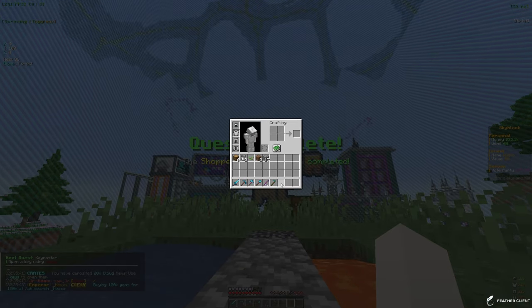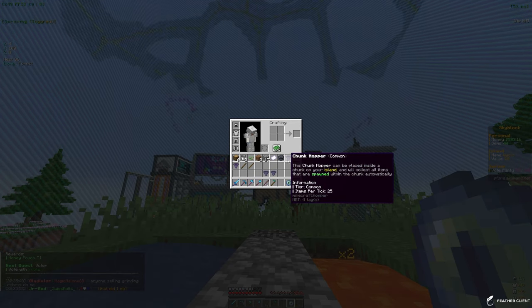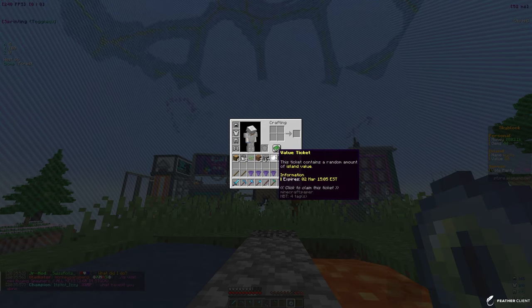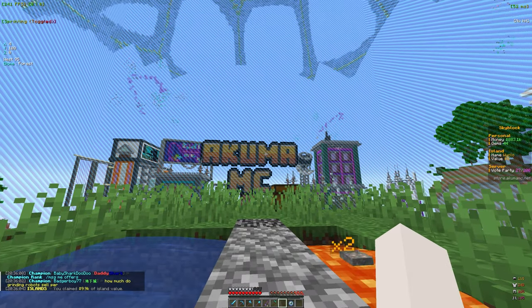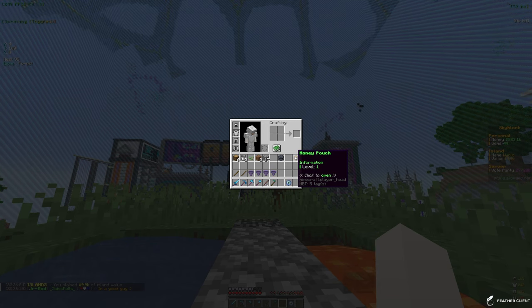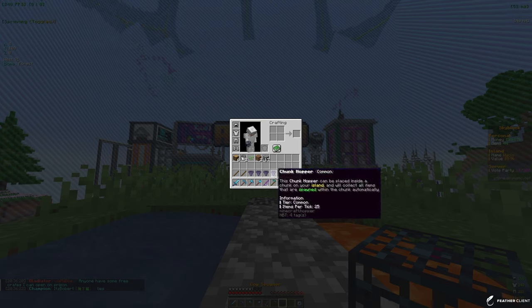The Key Master quest is to open a key using slash keys, and it just gave us 20 cloud keys. Let's open those up - we got some common chunk hoppers, some sell wands, and a value ticket. Clicking to claim the ticket gave us 9.9k of island value, putting us at around 100,883 dollars. We also have a level one money pouch - opening that gave us 11k. We also got a dungeon key and a cow spawner just from the quests.